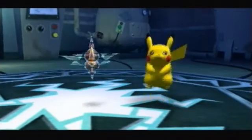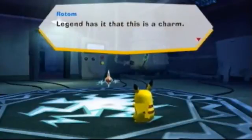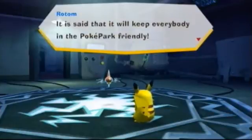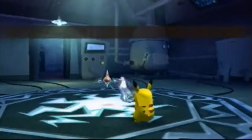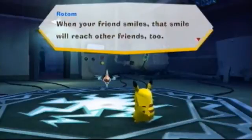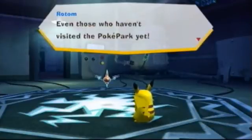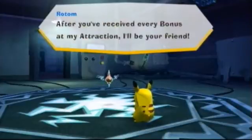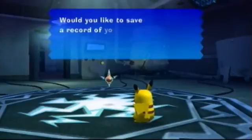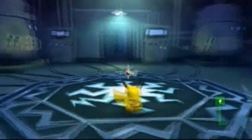Things are spazzing out. Congratulations — this is Sky Prism Beast. Legend has it that this is a charm. It said keep everyone friendly. We got another one! Having someone to play with makes you happy, isn't that right? When your friends smile, that smile will reach other friends too. My dream is to make everybody happy. Cool — we're friends!